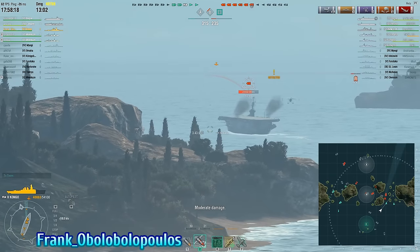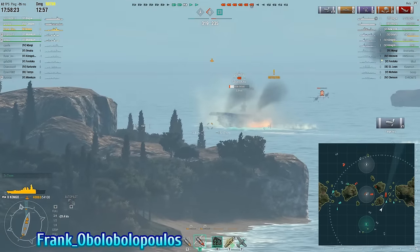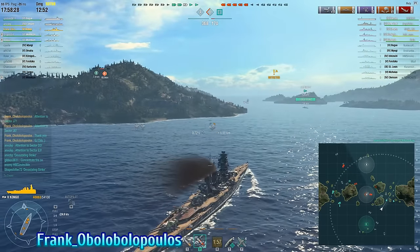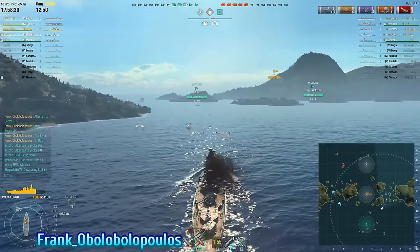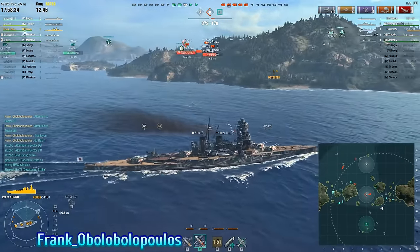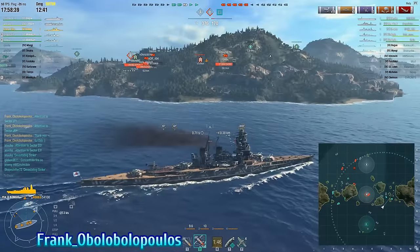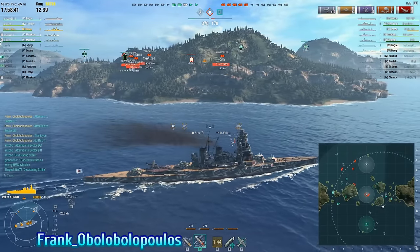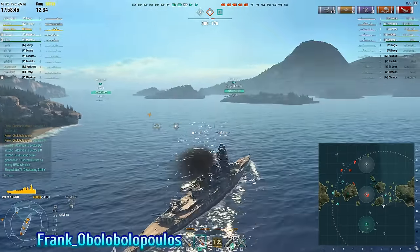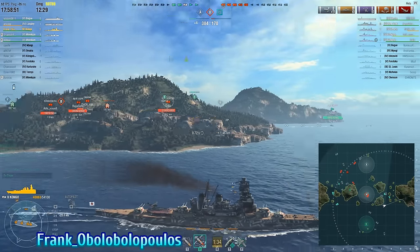Frank fires but misses, and the Minikaze gets the kill. Taking a quick look at the map: the enemy team is fully pushed through the northern area. Surprisingly they didn't cap A, so that will end up costing their team. The Konigsberg that was running from Frank has gone to cap B, and Frank is doing the right thing — getting his ship turned around to engage that Konigsberg as it finishes capping and heads south.